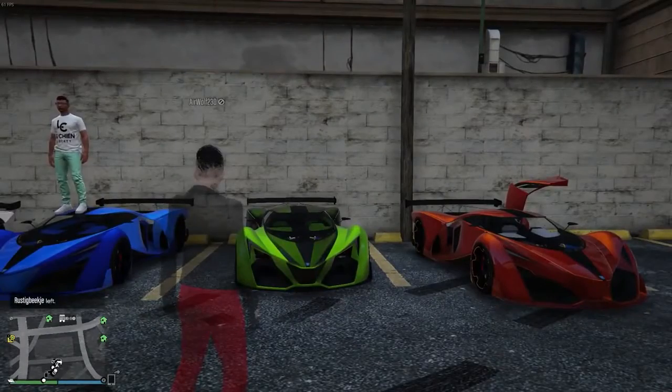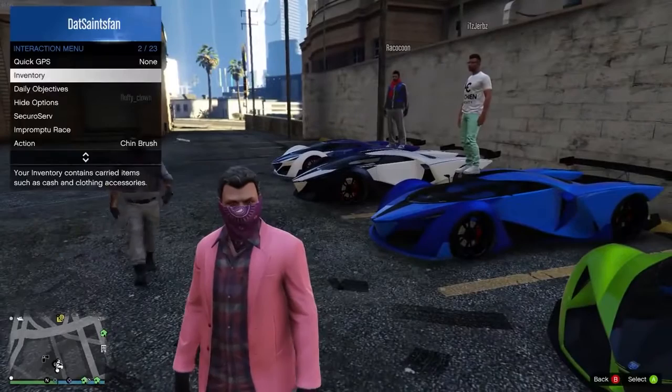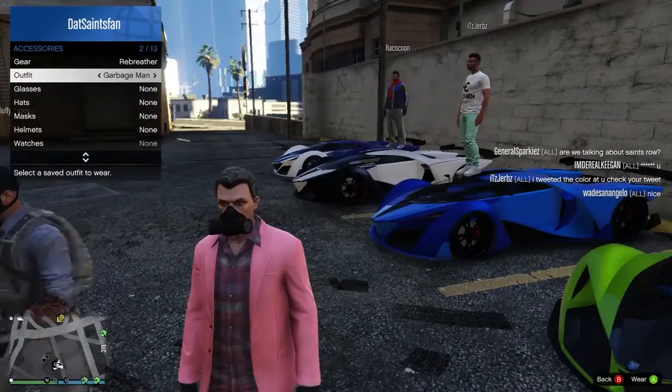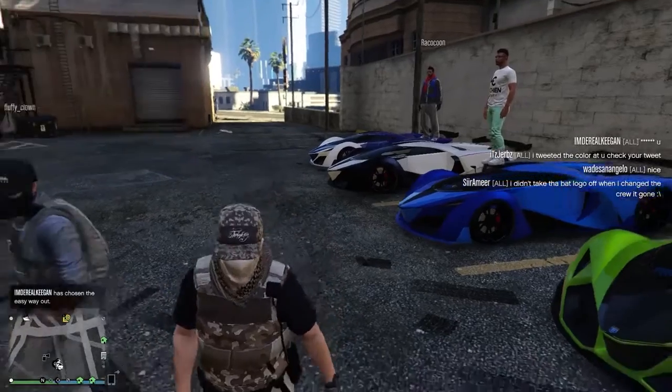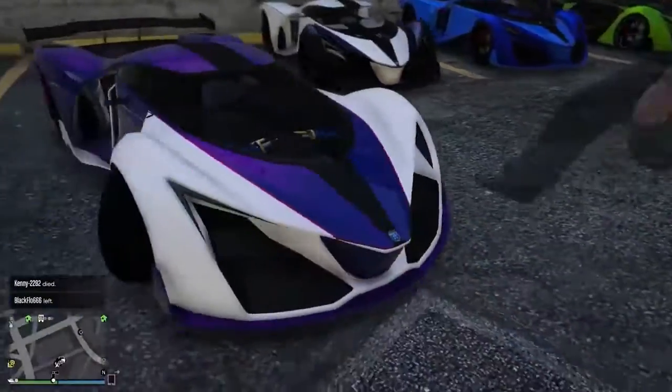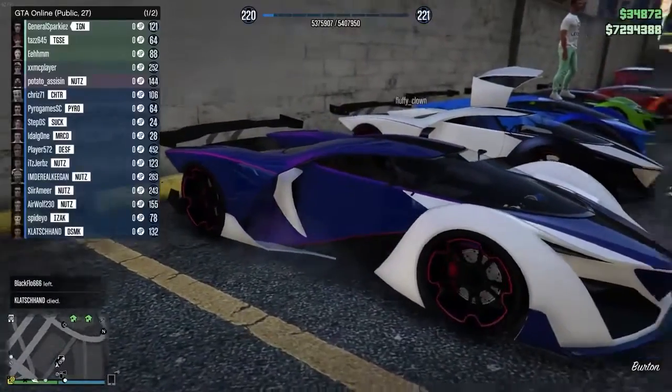Grotti X80 Proto. The X80 has been around for three years after releasing alongside the Cunning Stunts DLC. This concept supercar will cost $2,700,000, a hefty price tag even with no customization applied. The car looks incredibly futuristic and resembles some sort of Hot Wheels toy. This may be just what you're looking for, but if you want a more realistic looking car, wait for the models further down the list.